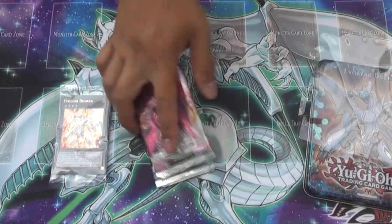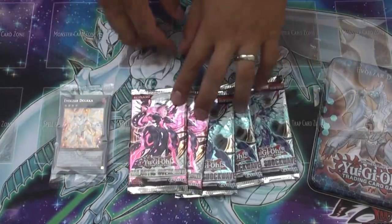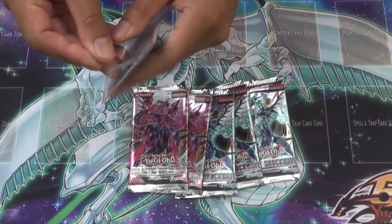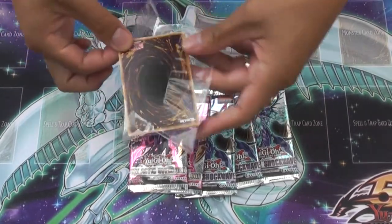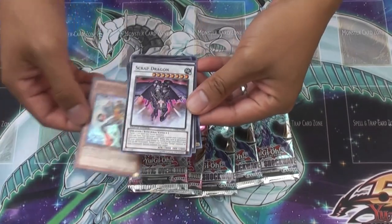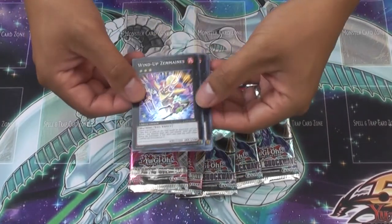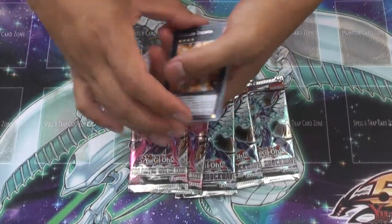One pack and three packs of Photon Shockwave and two Galactic Overlord. Let's open this first. We have Evolzor Dolka, Genix Neutron, Scrap Dragon, Dark Highlander, and oh my god, Wind-Up Zenmaines — I always wanted this card. So there we go, we have five promo cards here, which is awesome. We're gonna get right into this.